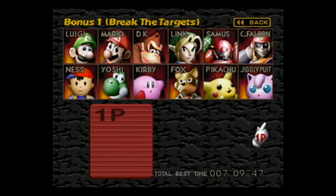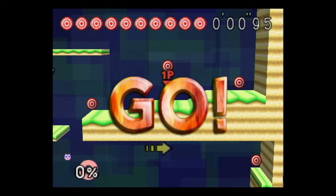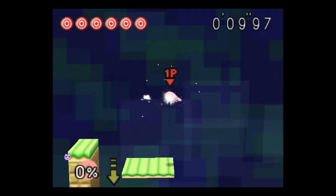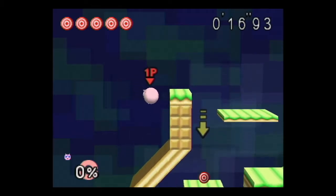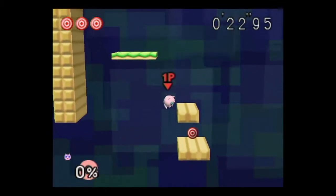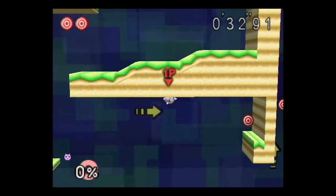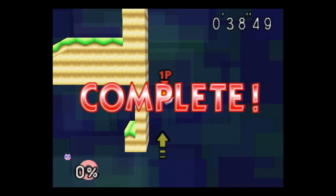Moving on to the hidden characters, we're going to start with Jigglypuff. I would consider Jigglypuff to be the easiest character to unlock, but she actually has the hardest stage. Her specials aren't great — she has Pound, which pushes her forward a little bit, that's kind of cool, but a lot of her targets are really out of the way. In general, hidden characters have really tough bonus stages. We're going to ride this platform up, then use Pound to gain a little bit of extra distance while going for that target. And there we go, not too bad.